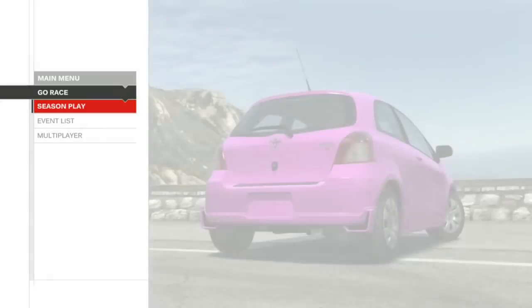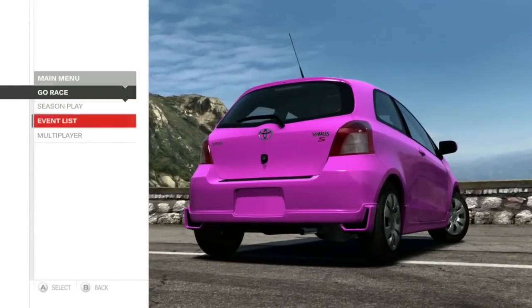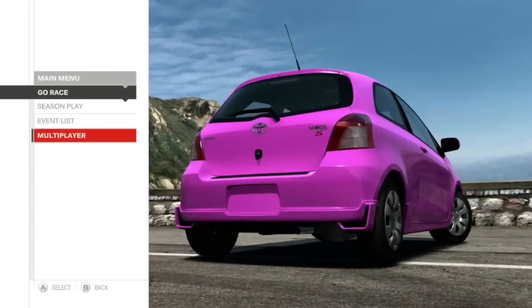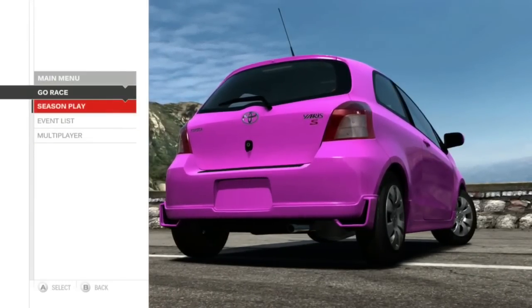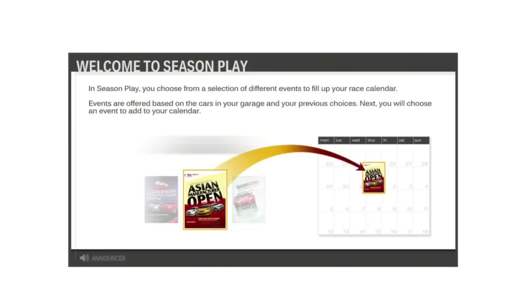In order to begin your career, choose Season Play. There's Season Play and the event list, and Multiplayer. In Season Play, you choose from among several events — these events fill up your calendar as you race through the season. It's like a career mode-ish thing, which is cute.